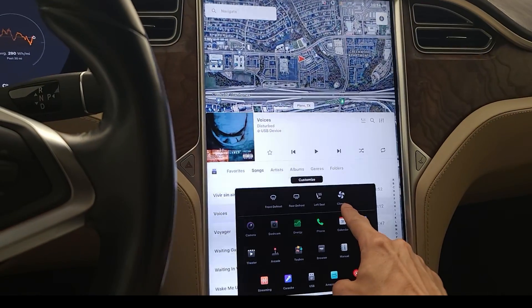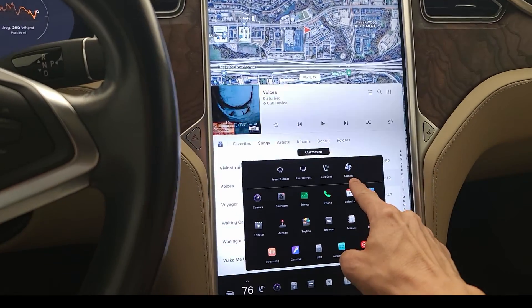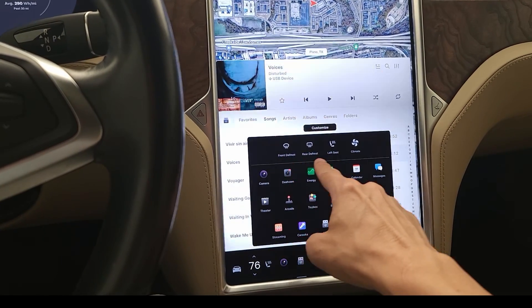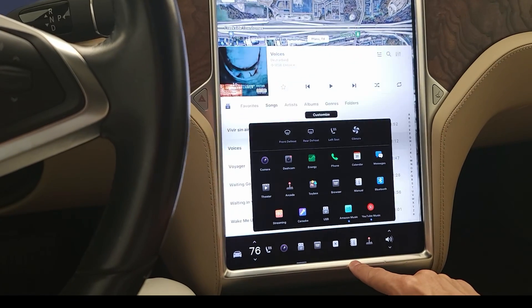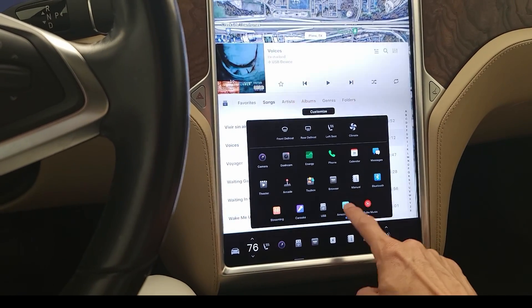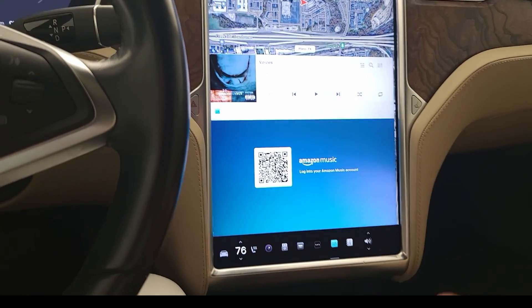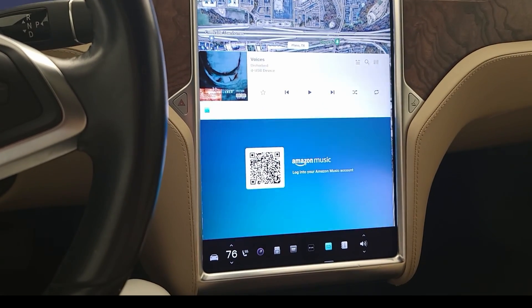This climate icon does look new — it looks good, but also a bit out of place compared to the icons that haven't been updated. Let's jump into Amazon Music, which is one I've actually never really used. I'll log into the account and be right back. Logging in using the QR code was really easy, and I was able to set up a passkey so I can use facial recognition or my fingerprint to log in next time.